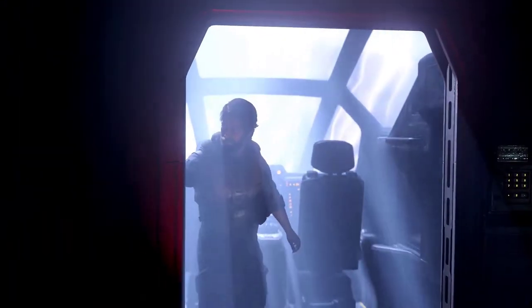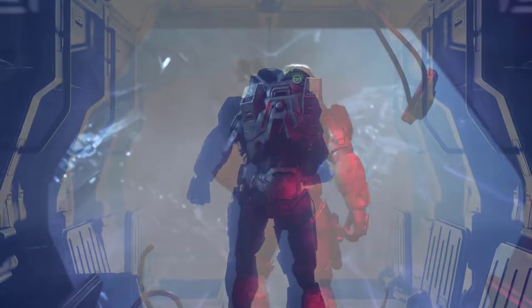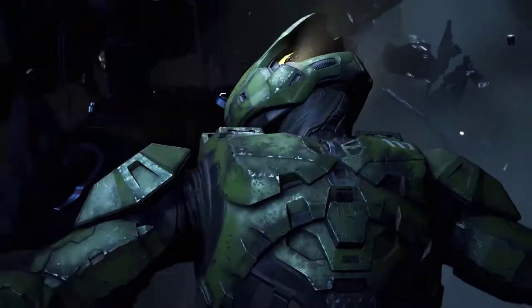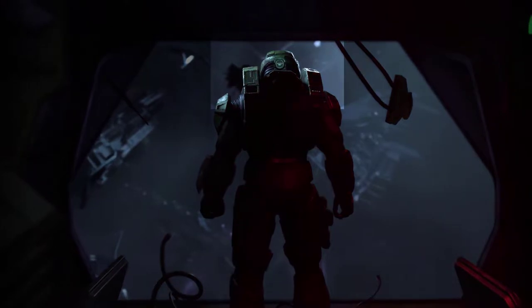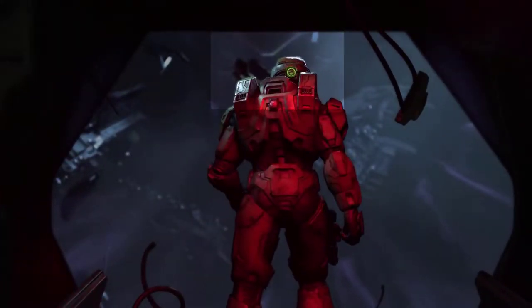In the next segment, it shows a cutscene which seems to follow on from the Discover Hope trailer, as Chief's pose at the end of that trailer and the start of this are almost identical — standing in the back of a pelican. As he jumps out of the pelican, the back of his helmet lights up in green where the AI chip would be, to indicate that the pilot is speaking to him.